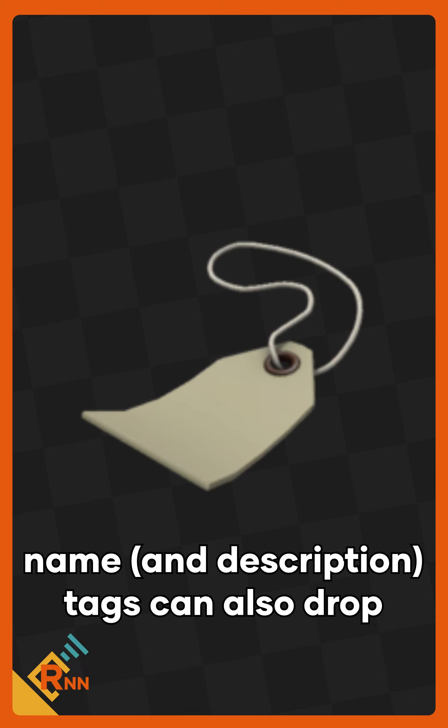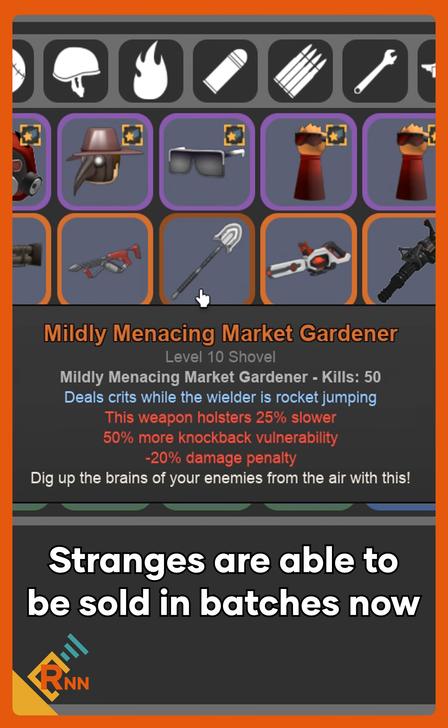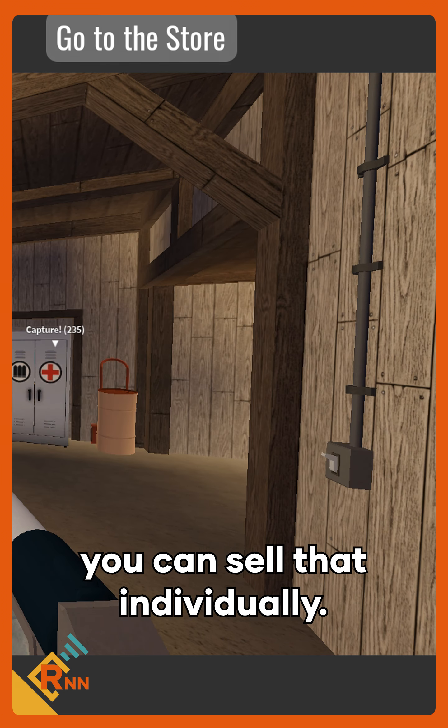Along with this, nametags can also drop, which allows you to rename any weapon or cosmetic. Strangers are also able to be sold in batches now, so you can finally get rid of your 15 strange miniguns, or if you only have one duplicate you could sell that individually.